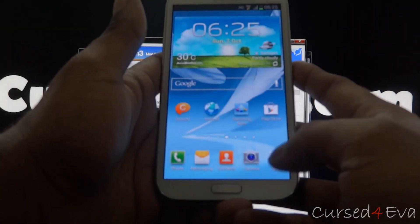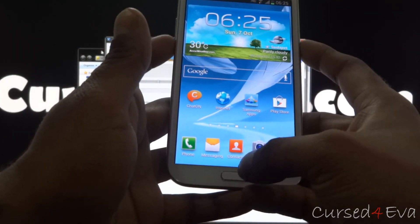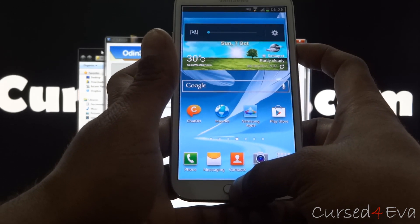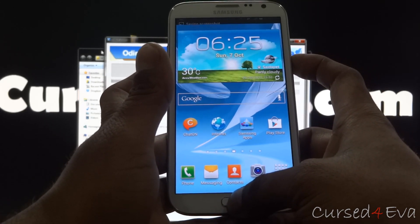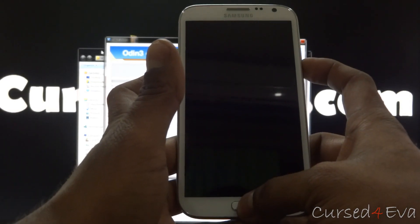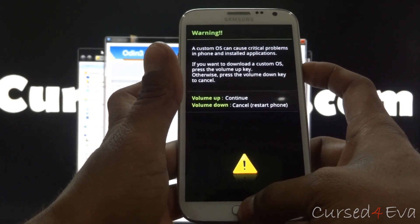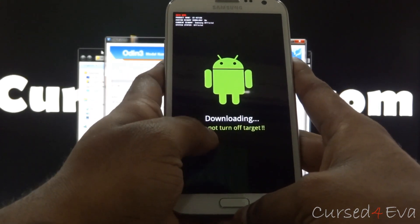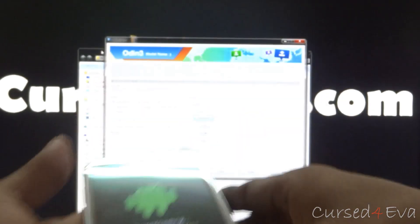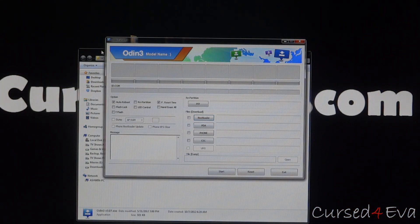So now on your Galaxy Note 2, hold the volume down, power and home buttons at the same time. You might end up taking a screenshot but just keep holding until you see the screen, then you can let it go. Now hit volume up — it will say downloading. Now just connect your phone to the micro USB cable that's connected to your computer.